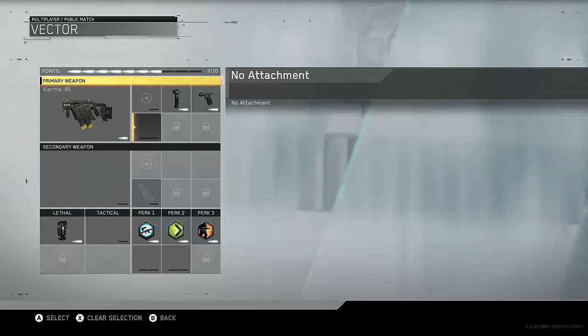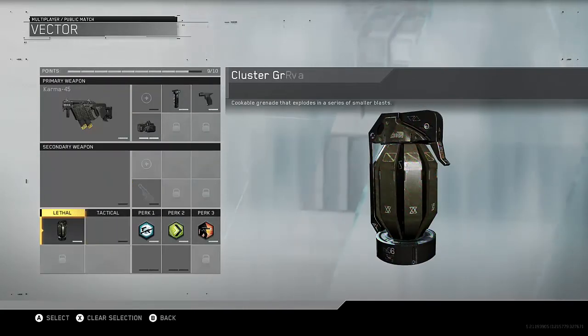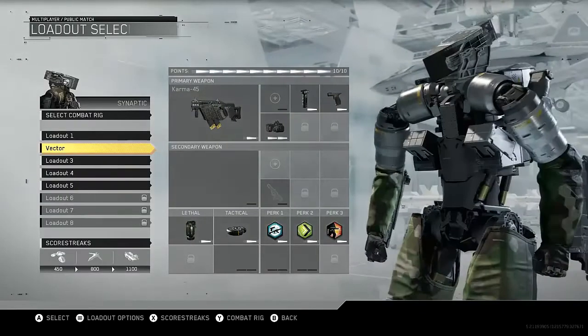Just for the sake of the video I've still got 3 out of 10 points left, so I'm going to add an extra attachment — I'll just throw Laser Sight on there. And why not, I'll throw another Tactical on as well. So yeah, there's the class.